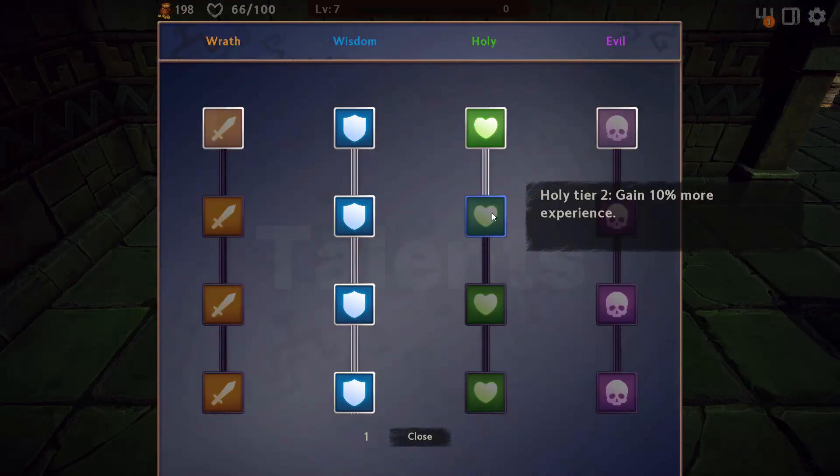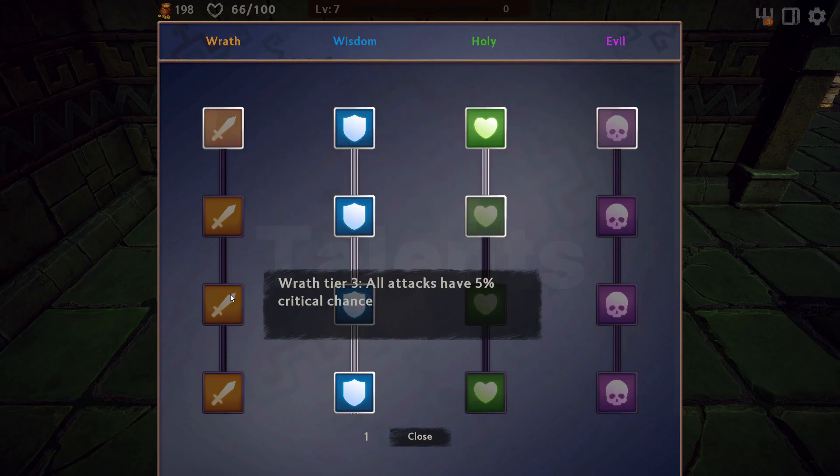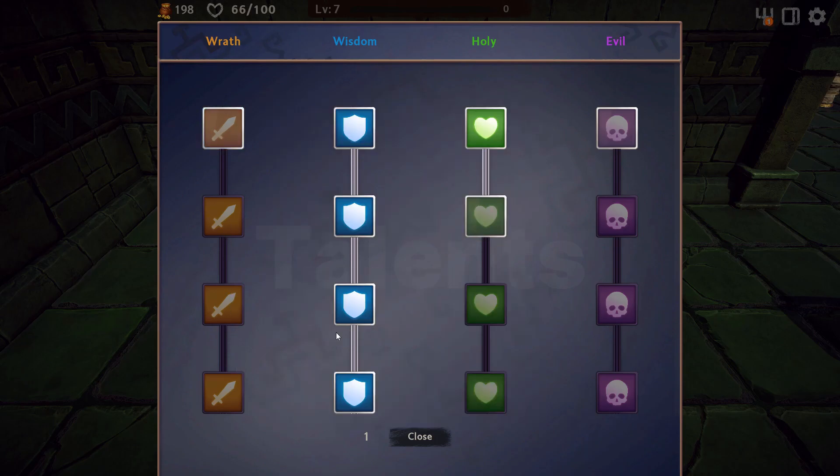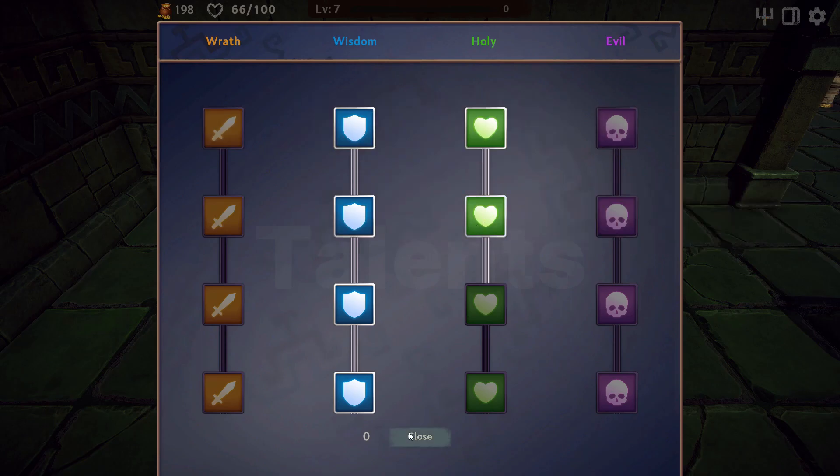The second big difference is in the skill tree. In true RPG-like fashion, you'll level up and take new skills. Unlike your cards, these will persist through runs, so if you're having trouble with a dungeon, grinding for experience and leveling up is a viable option.